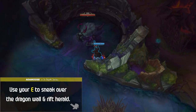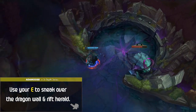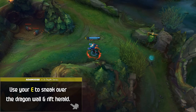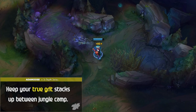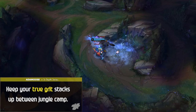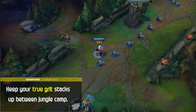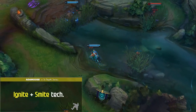Make sure to use your E to sneak over the Dragon wall and Rift Herald wall to either sneak objectives or avoid vision. This can help you take advantage against champions like Karthus or Olaf who can only follow you over with Flash. Lastly, keep your True Grit stacks up between jungle camps — saving your E to maintain stacks when crossing sides of the map is crucial, as it keeps you healthy and very tanky for early Scuttlecrab fights.